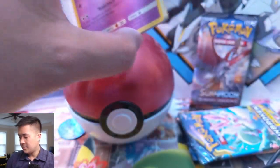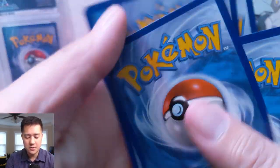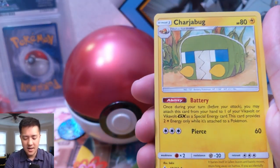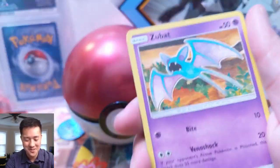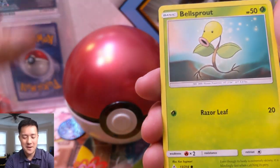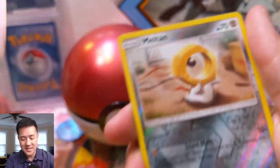Pokemon is a little harder to build instant-win strategies around compared to Magic: The Gathering, where there are so many decks that just end things in one turn. Yugioh is even more guilty of that. Anyway, we got a Bellsprout and Diglett — massive opening so far.